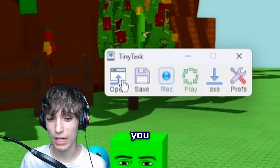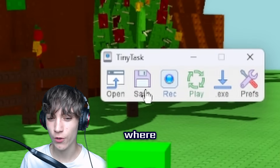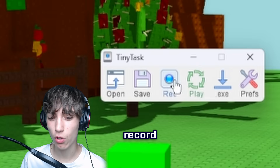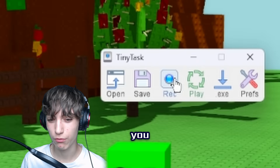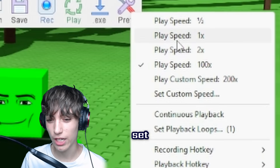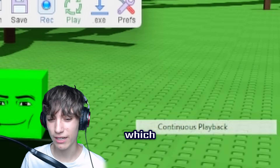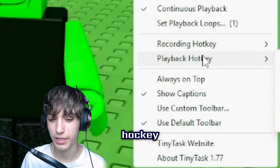Under Preferences, you can set your play speed — I recommend setting it to 1 to have no issues. There's also a custom speed option. Continuous playback is what you'll want for AFK. There's also a recording hotkey and a playback hotkey. You'll want to set your playback hotkey to something unusual — I use a weird key combination — and set your recording hotkey to F8, because F12 creates a Roblox recording and Print Screen takes a screenshot.